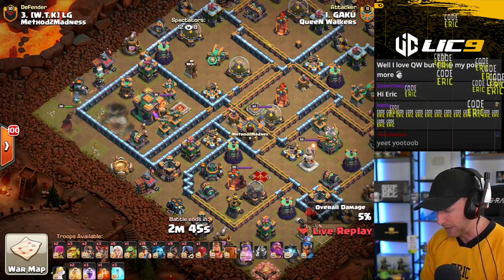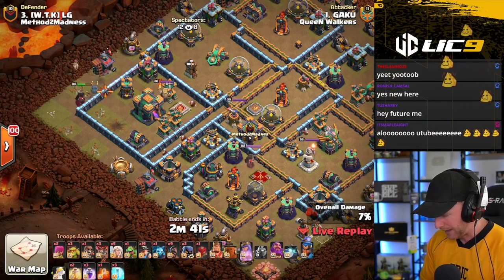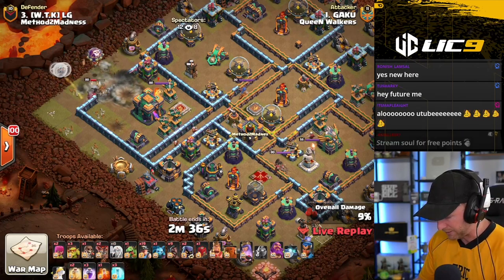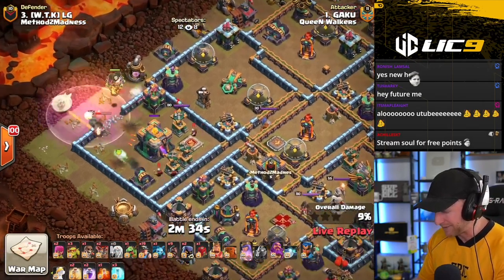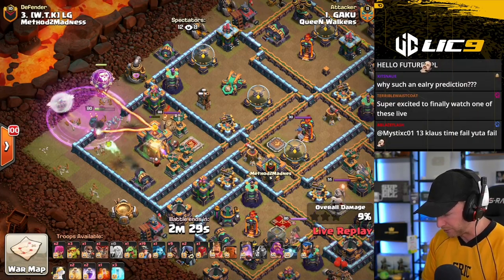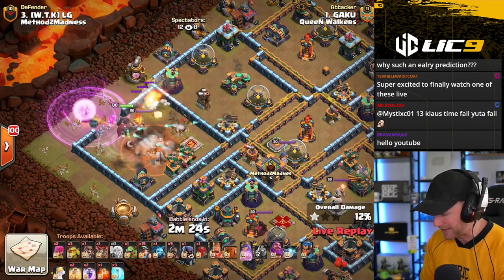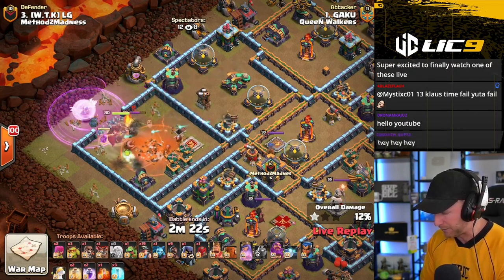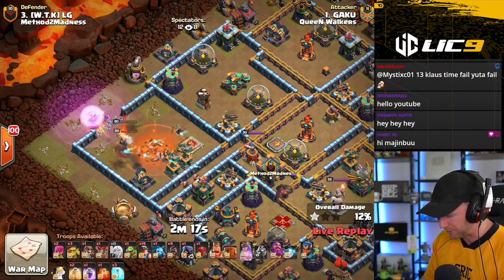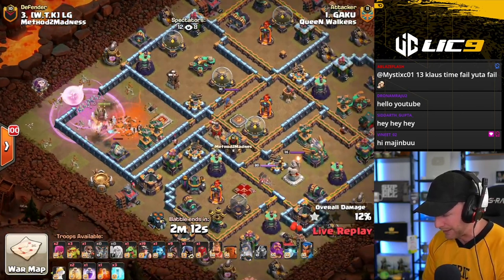Going right in, grabbing out a bomb tower, and then rounding the corner for another bomb tower here. And he's going to be wall breaking into the town hall, delaying his healers for quite a while. He worked with the Queen, just provided her a little bit of tanking. Decided to not go with the Unicorn — the Unicorn is currently attached to the Royal Champion — and he'll take out the town hall after taking out the bomb tower. He's engaged the enemy king. A little bit late on that rage, a little bit unfortunate there.